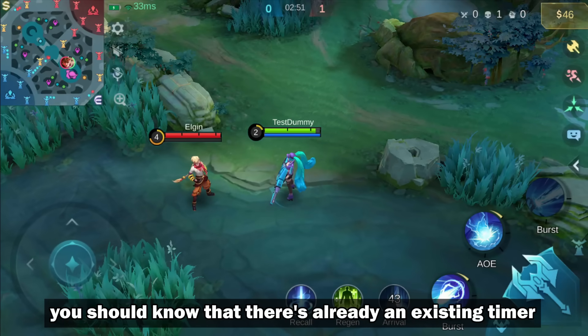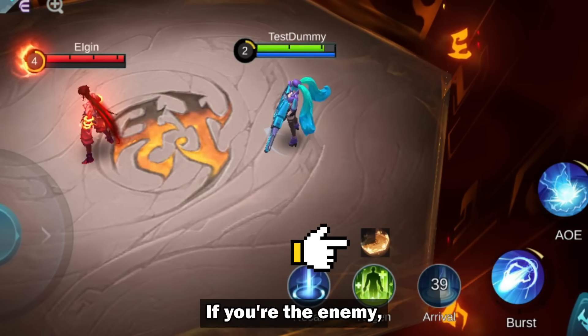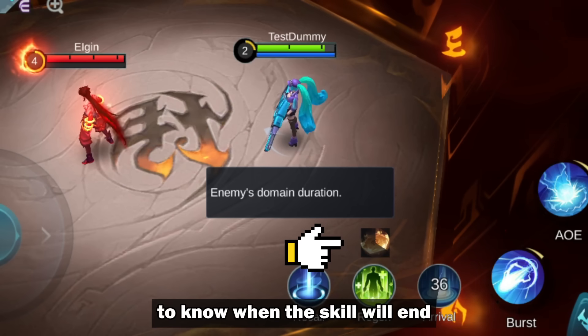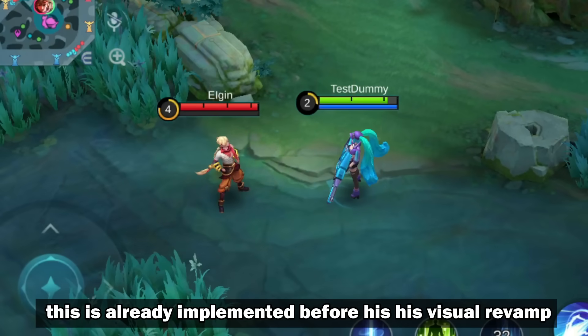However, you should know that there's already an existing timer for his ultimate. If you're the enemy, you can look at this part of your screen to know when the skill will end. Remember, this was already implemented before his visual revamp.